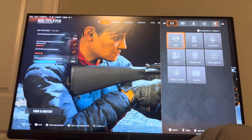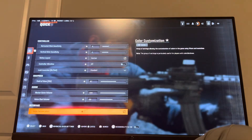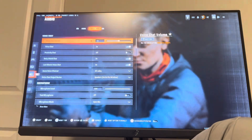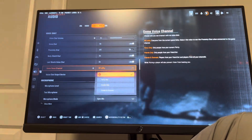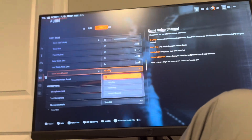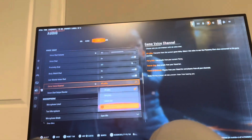The other way to change it, whichever one's easier for you, is to go to Settings right here, and then in Settings you want to go to Audio, and then go to Voice Chat, and it'll be the same settings — you can do all lobby, party only, friends only, or friends and channel.